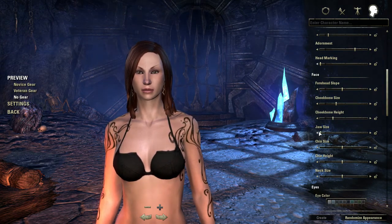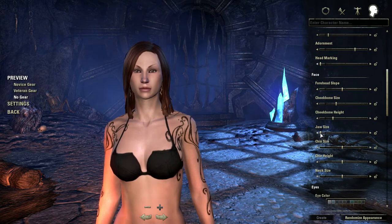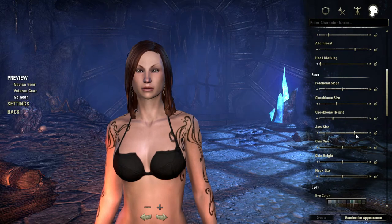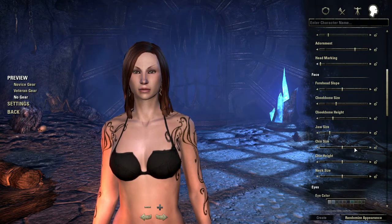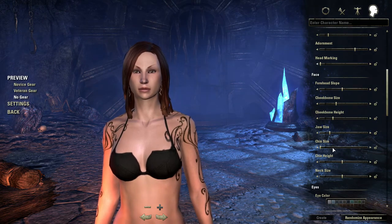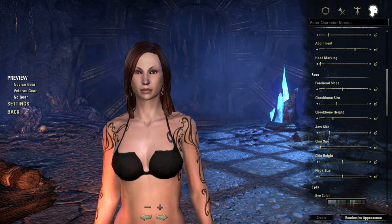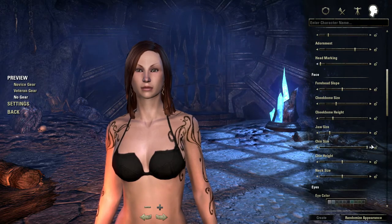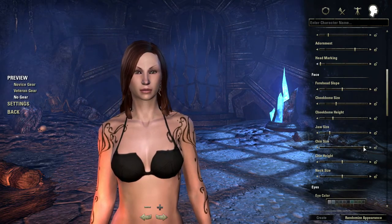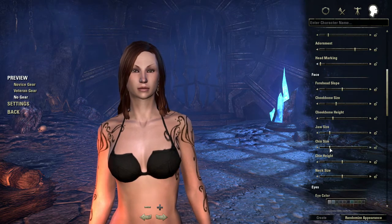Jaw size — you can either go nice narrow dainty jaw, or very angular. Let's go about there. Chin size — pointy chin, cute. Or big manly chin. Not much difference on her really. So we're gonna go kind of here.